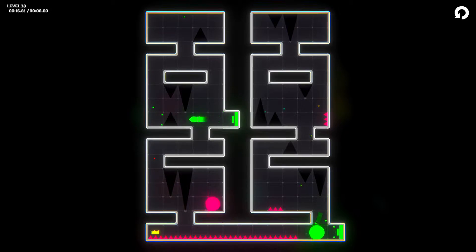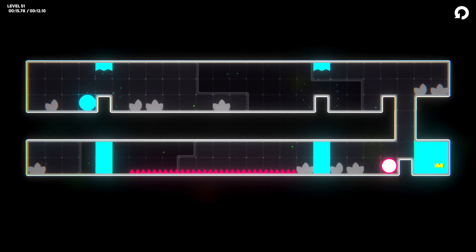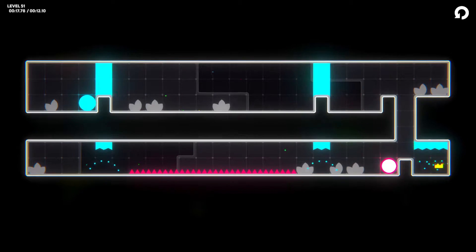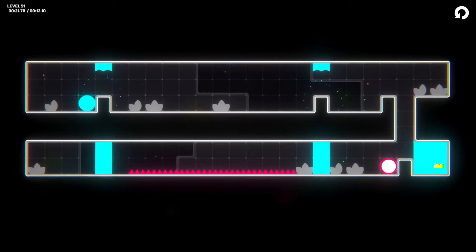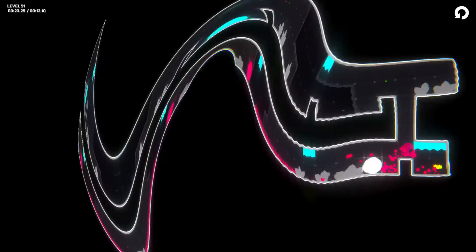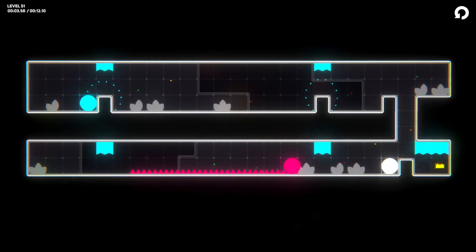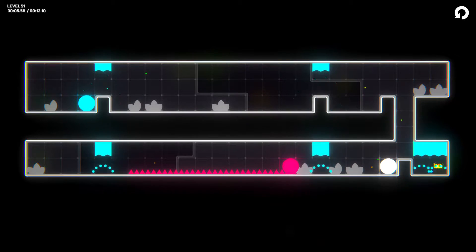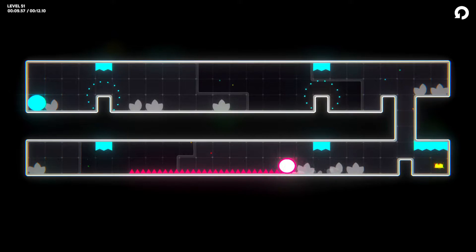Katamari style. The final ball type is blue, and there are blue closeable doors and walls that squash or hold back all other ball types, but a blue ball can absorb and pass through them without any problems. That's the fifth and final colour.